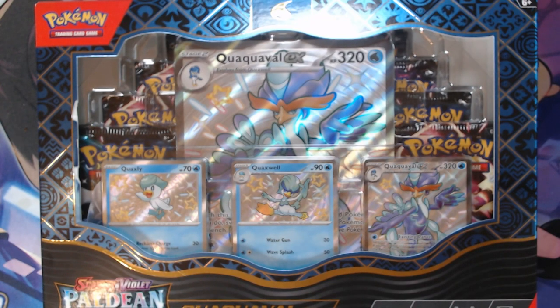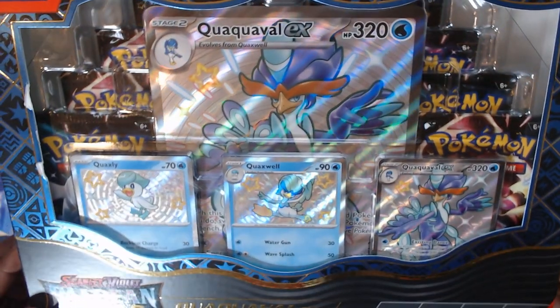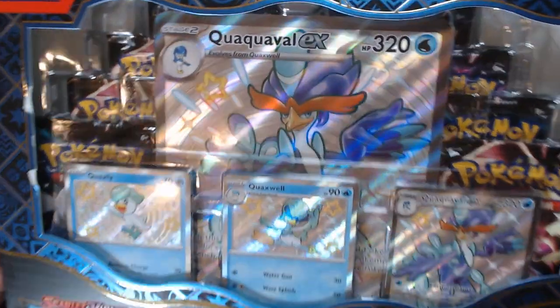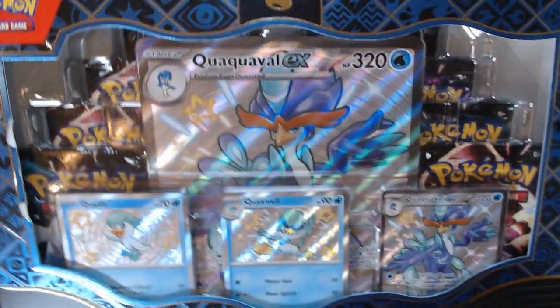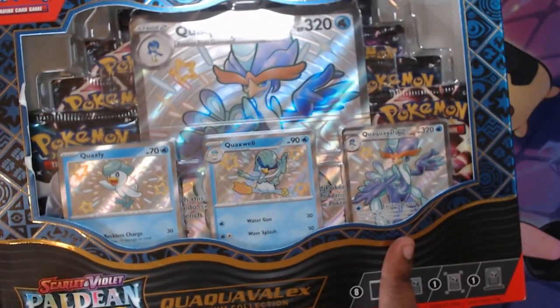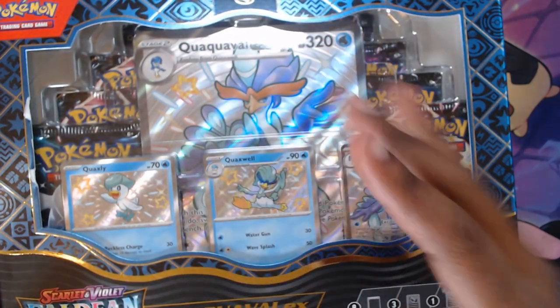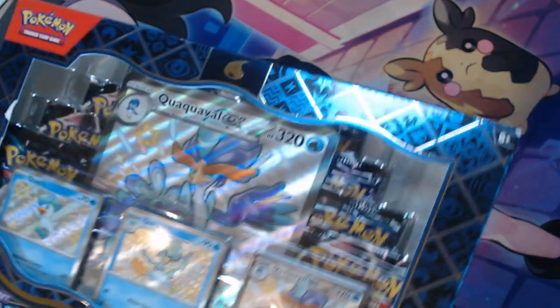What's up guys, I'm back at you with another video and today we're gonna be opening the Quilvavl EX Premium Collection Box. It's got eight packs of Paldean Fates. It also comes with a shiny version of Quaxly, Quaxwell, and Quilvavl, and a full art foil card of Quilvavl EX. Let's open it up.